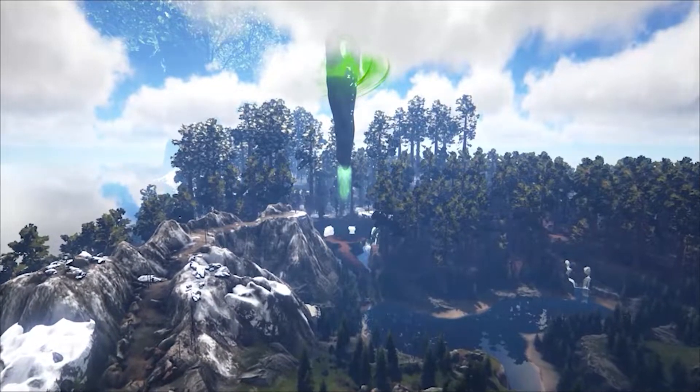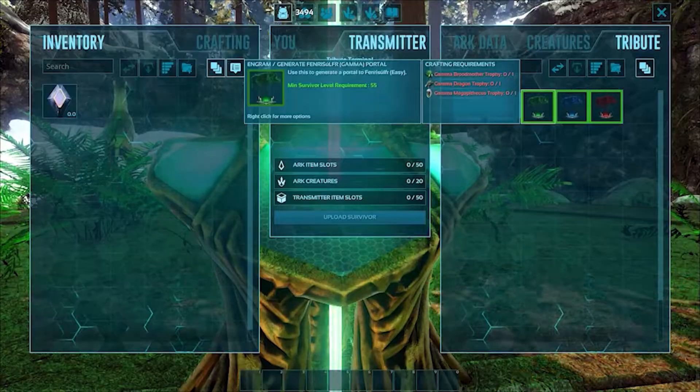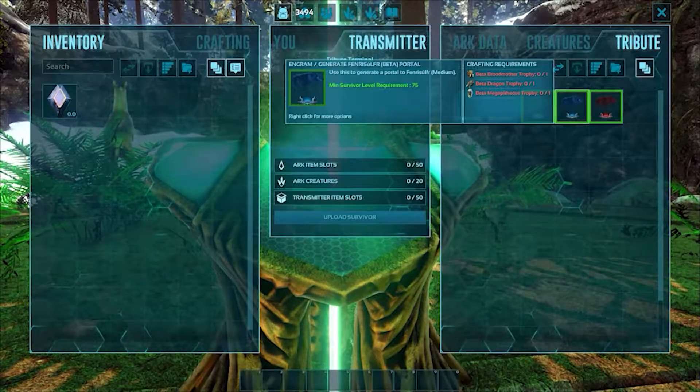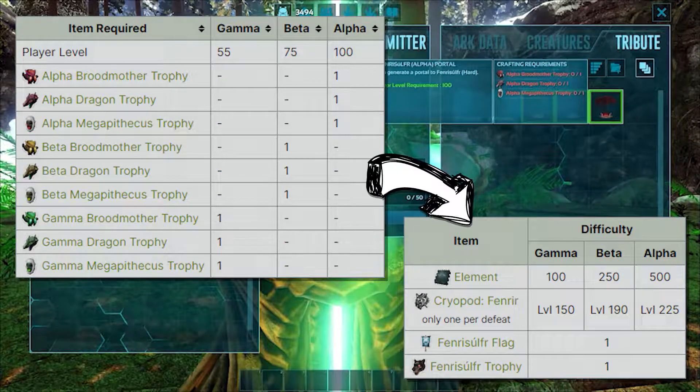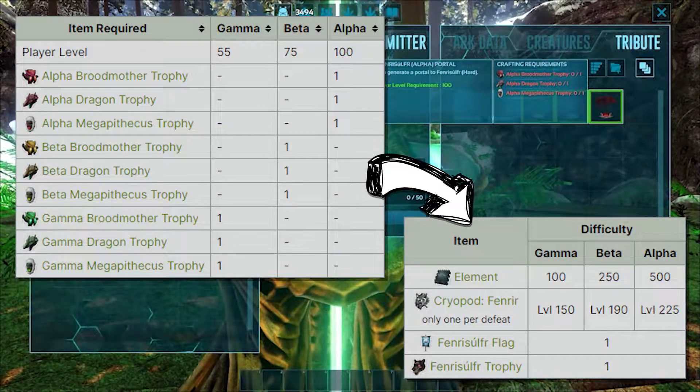The Fenris Olver boss encounter can be activated at any of the three main obelisks across the Fjordur map. Like most other boss creatures in the game, it has a Beta, Gamma, and Alpha tier encounter. Depending upon which difficulty you choose, the requirements for entry and rewards for completion change, as you're seeing on the screen right now.